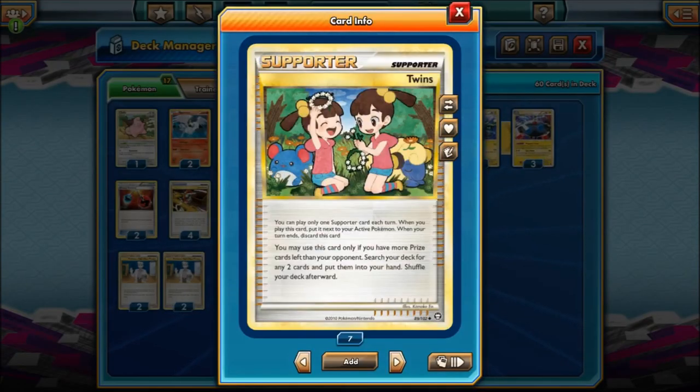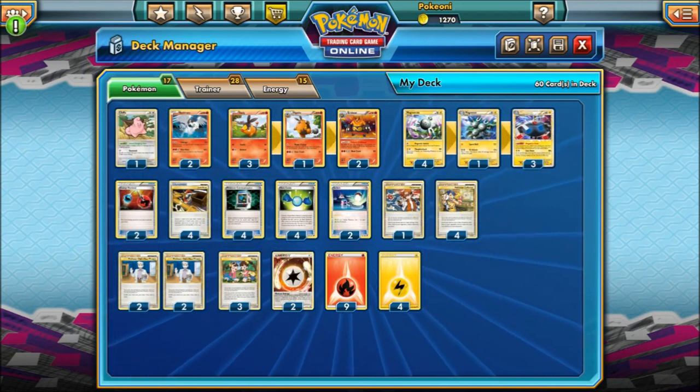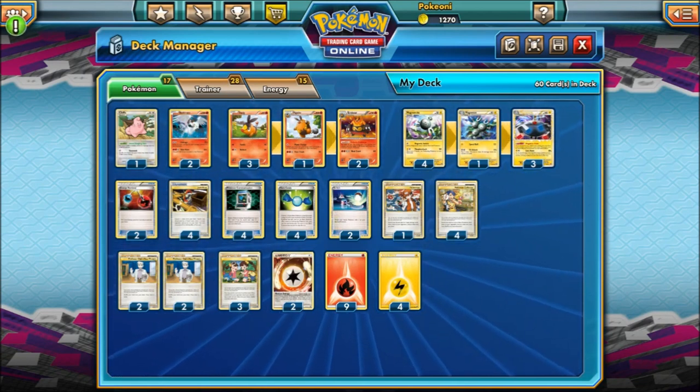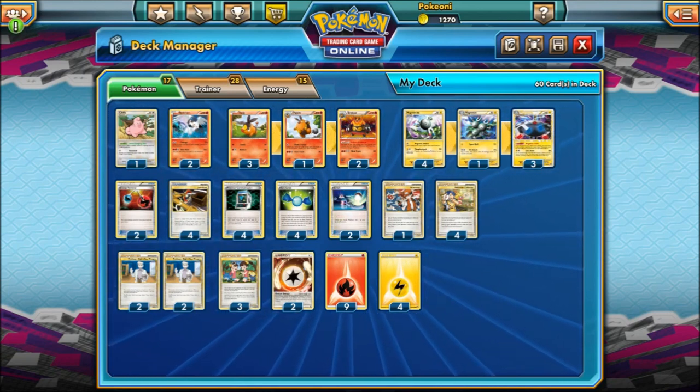Next up we have Twins — everybody's favorite. The card says: you may only use this card if you have more prize cards left than your opponent. Search your deck for any two cards and put them in your hand. Basically, if your opponent is beating you — say your opponent has three prizes and you have five — you can use Twins and search any two cards from your deck without showing your opponent. That's why the deck plays three of them. This is a big setup deck, so you're going to start losing fairly quickly, but Twins is how you get set up fast despite the slow start. You can Twins for a Rare Candy and Magnezone, then Magnetic Draw for six new cards. It's such a fun concept — Magnezone and Twins together is so good.